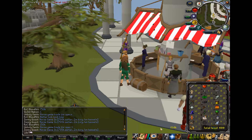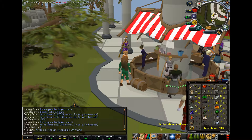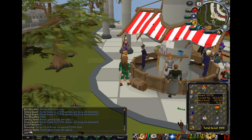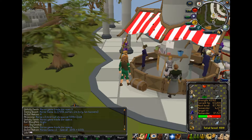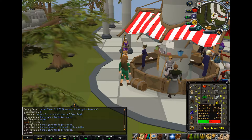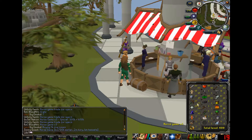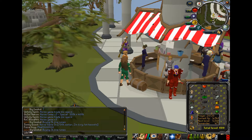Stats. My Attack is 50. Strength is 45. Defense is 27. Range is 20. Prayer is kind of low right now — 42.